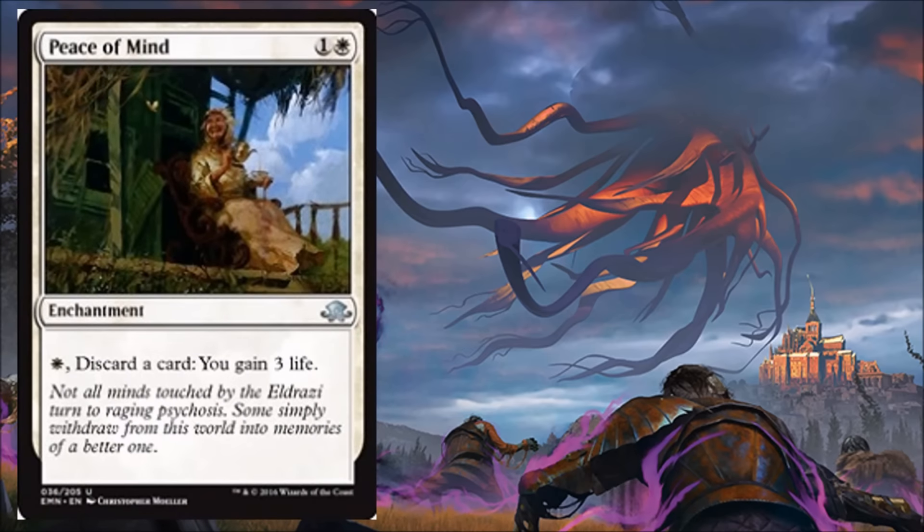Next we have a reprint: Peace of Mind. This was originally printed in Exodus and got a reprint in 9th Edition. It costs 1 white and a generic. It's an enchantment — pay a white, discard a card, you gain 3 life. It's really just a discard outlet for Limited. If you have a madness strategy, delirium strategy, or even some reanimation going on, this card's there for you. There may be better options, but if you need it, it's going to be there.